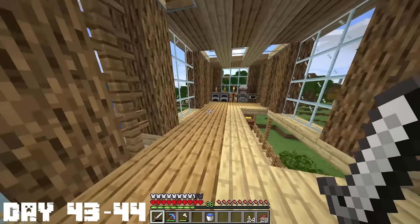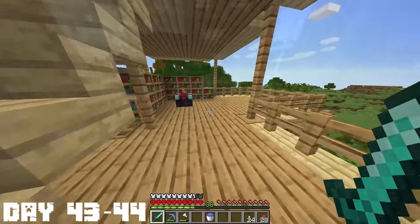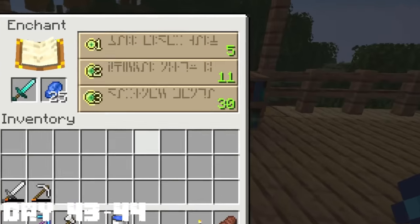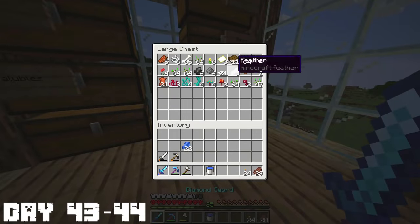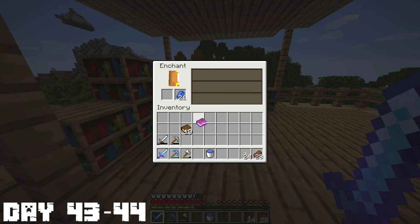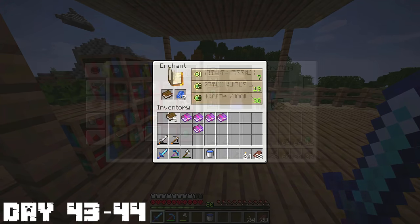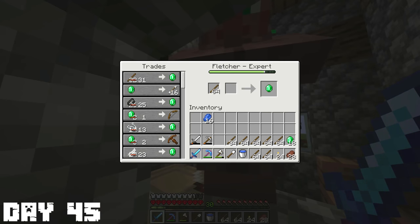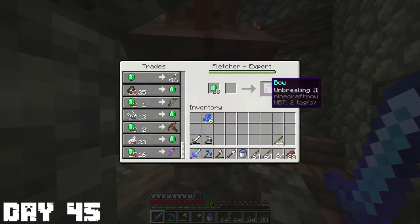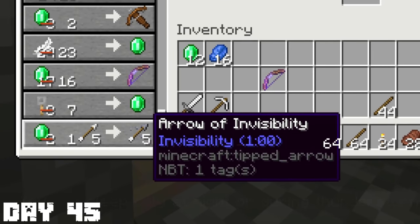We'd had this iron sword for pretty much the whole series and it was about to break, so it was time for a change. I crafted up a fresh new diamond sword and went to enchant it — I had 38 levels. Sharpness 4. I mean it's still pretty good but I was hoping for fire aspect or something else. I decided to enchant some books to see if I could get anything good to combine with it, but long story short I didn't get a single book that was gonna be good on my sword. I went back to grinding sticks and upgrading my Fletcher. I bought this terrible bow — unbreaking 2. The arrow trade gave me arrow of invisibility, which is like the worst one. Come on, dude.